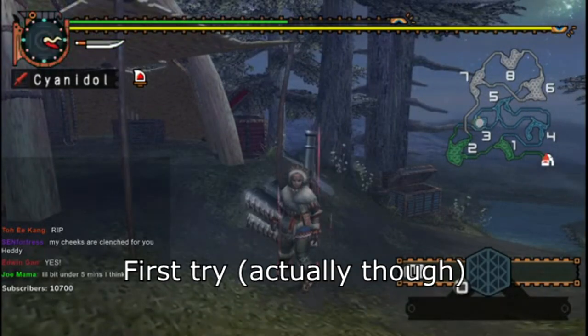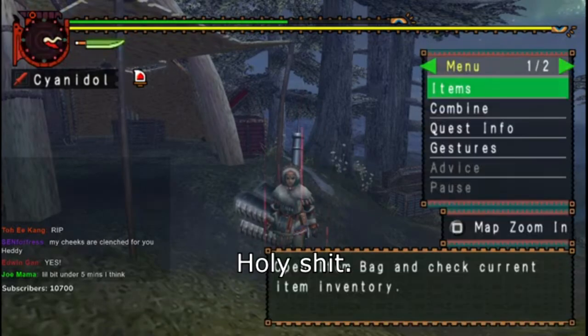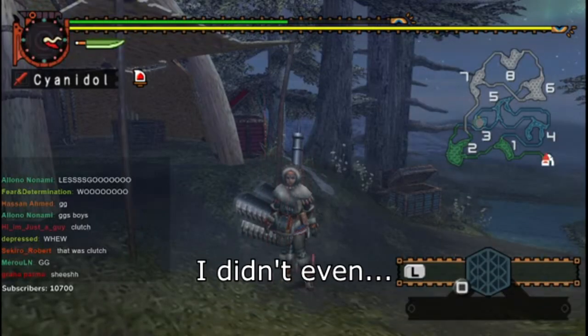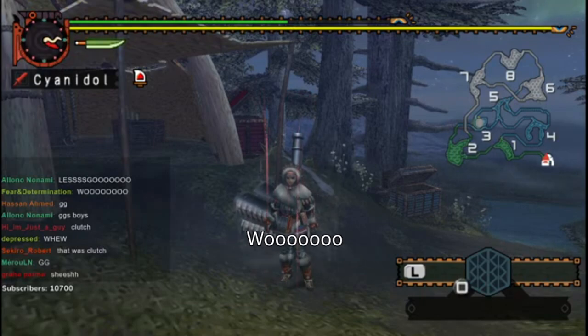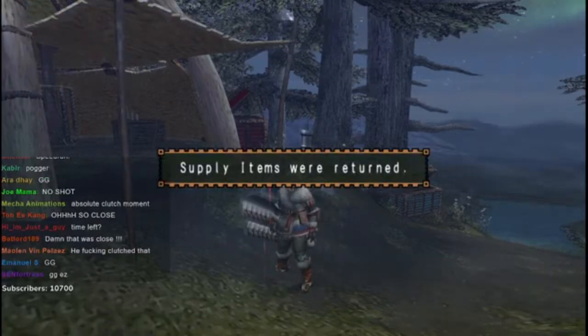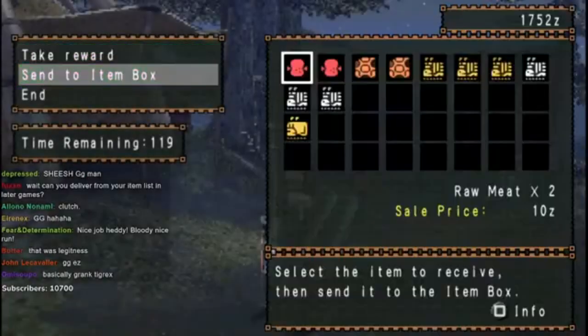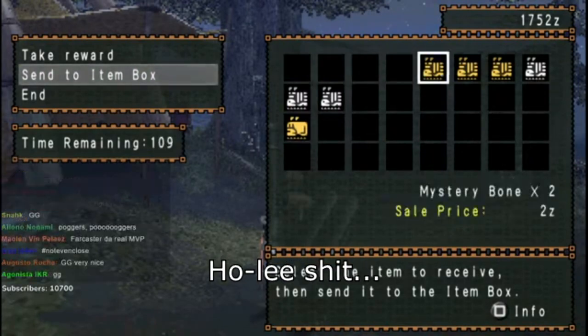Let's go! First try! We're done — 50 seconds to spare. Holy shit, that was a lot of fun. So if anyone asks me to fight Tigrex in a sinking feeling quest, just refer them to this video. And all of that... for a drop of Tigrex shell. Holy shit. I was expecting a little more than that.